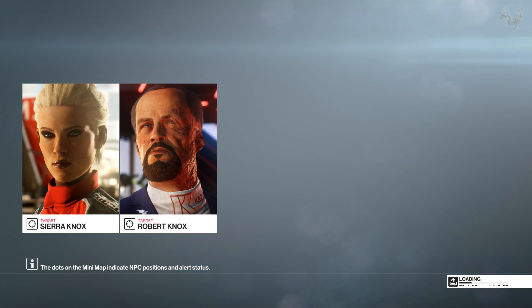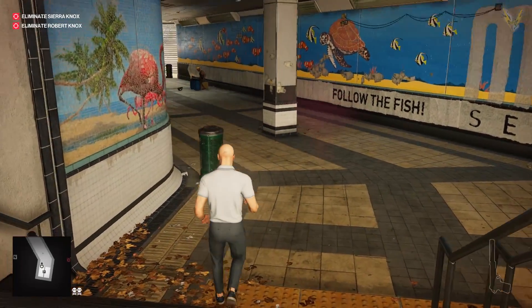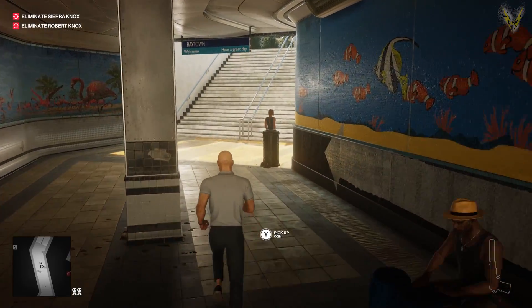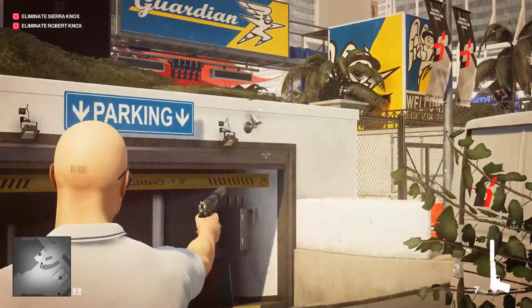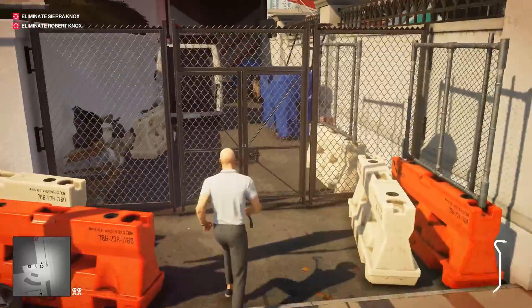I'm gonna try my best to tell you as much as I know, as much as I can. You can either follow me or maybe if you come up with a faster, better way, I'm glad — you can probably let me know to improve my stuff. But for today we're gonna try to go for the Suit Only Silent Assassin. It's actually not all that tough, it's pretty easy. The hardest part of this run is getting Sierra Knox because your aim has to be really good and mine isn't, so it's actually really tough for me. I'm sure it's probably easy for other people, but I suck.